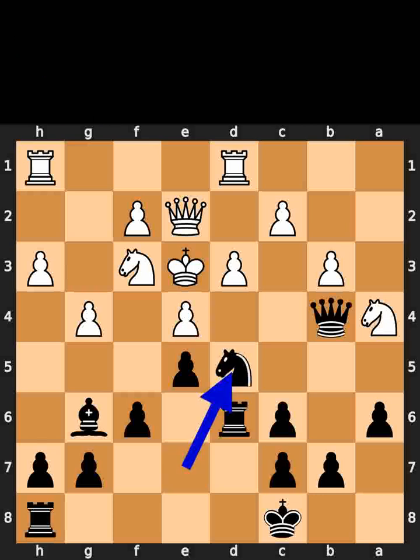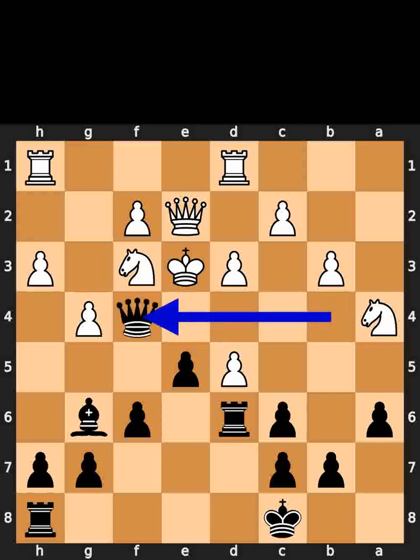Black plays knight to d5. Check. White takes the knight on d5 using the pawn. Black plays queen to f4. Checkmate. If you enjoyed this video, please like and subscribe.